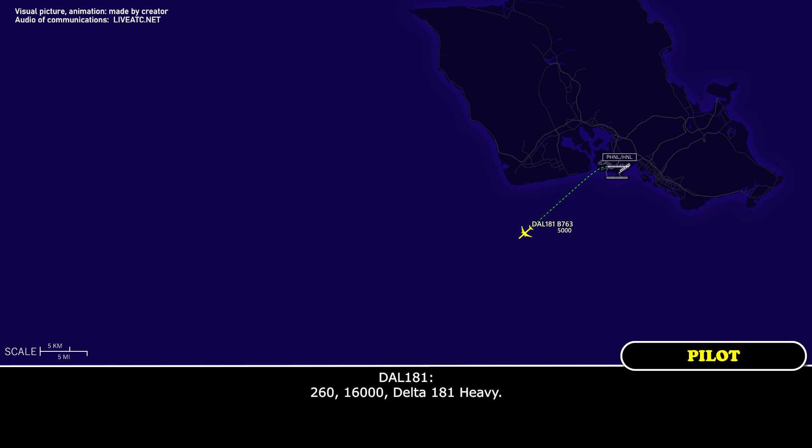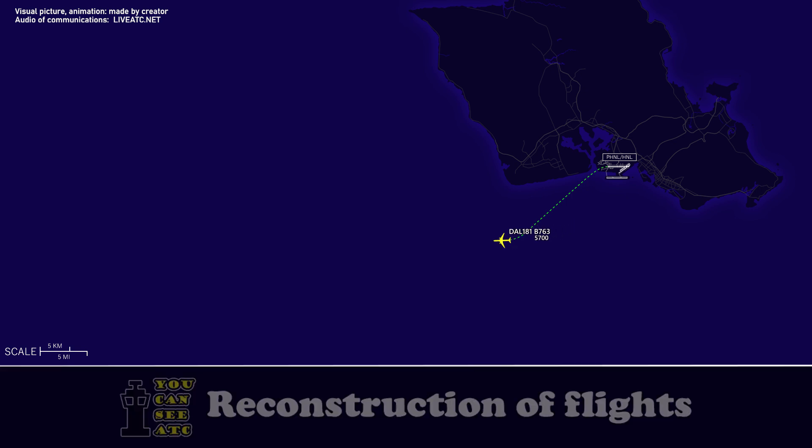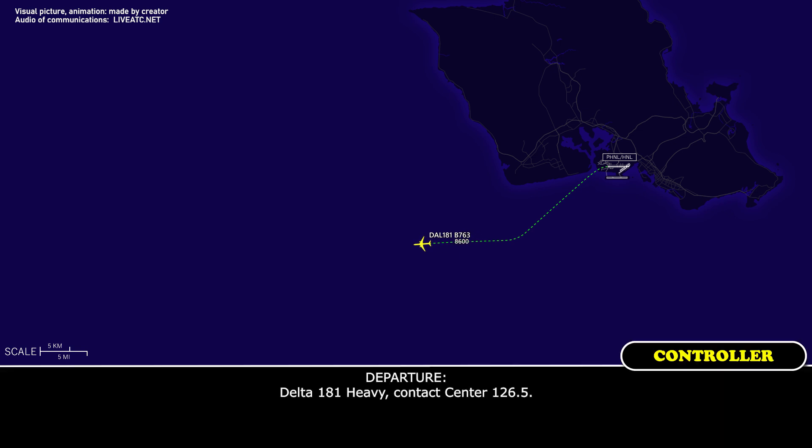Delta 181 Heavy readback: 260, 16,000, Delta 181 Heavy. ATC: Delta 181 Heavy, contact center 126.5. Readback: 126.5, Delta 181 Heavy.